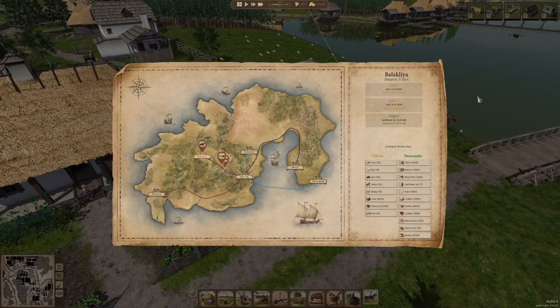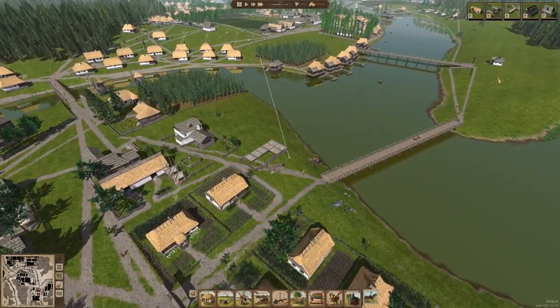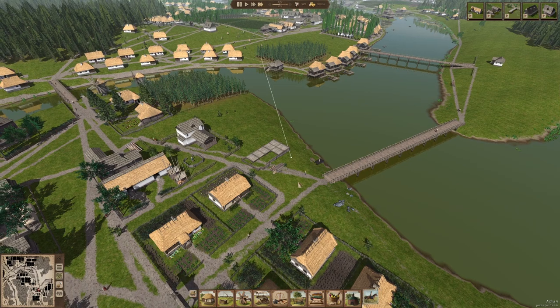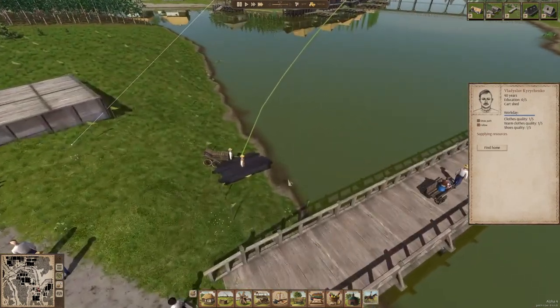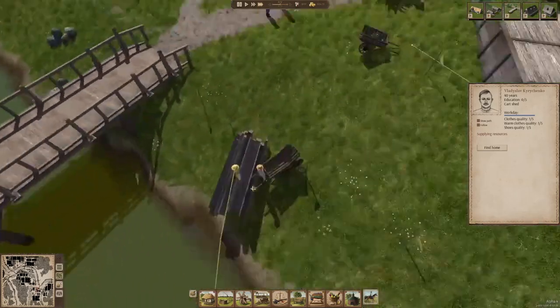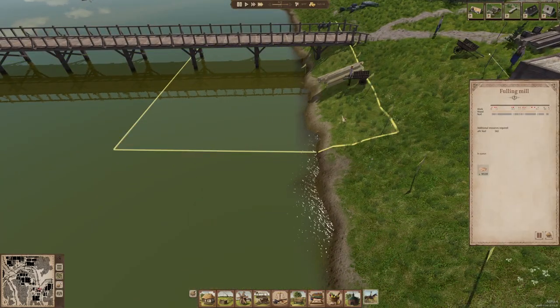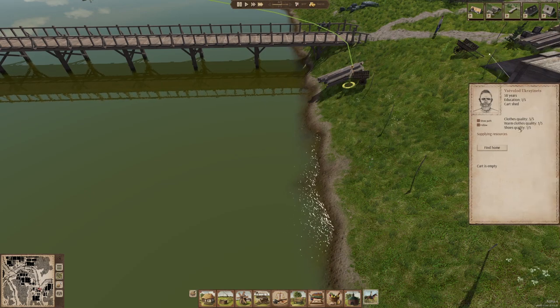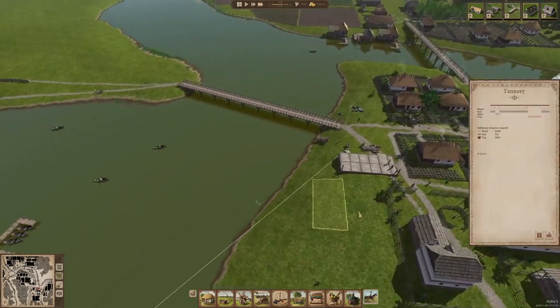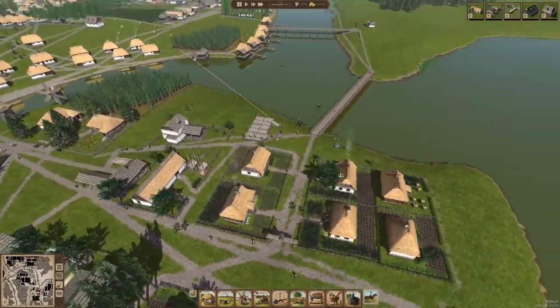The construction office is sitting there and they've got wood for the fulling mill. The wood looks a bit weird because it's on a slope and not sliding down. Now this is cool — there's a clothes quality readout: clothes quality three out of five, warm clothes quality one out of five, shoes quality showing as well. So now we actually have to care about how our clothes and shoes are doing. That is an exciting change.